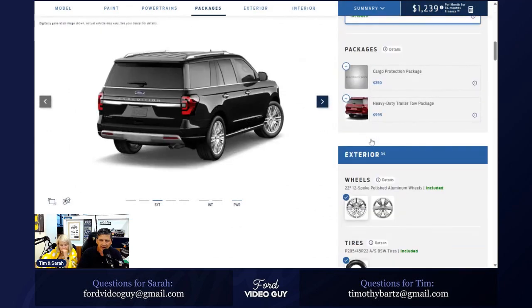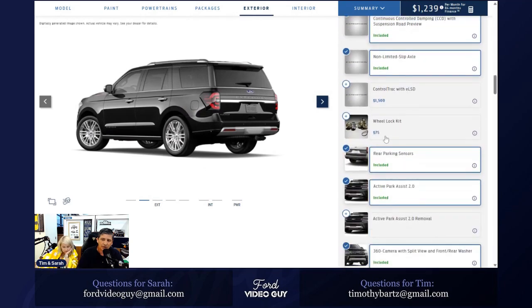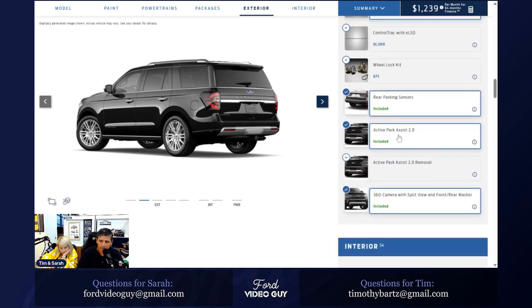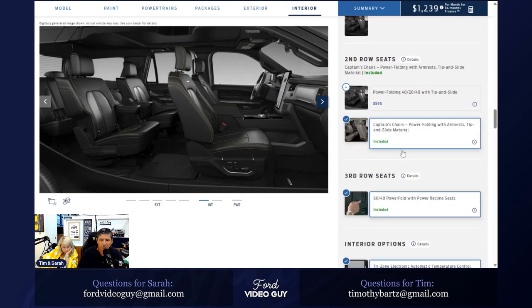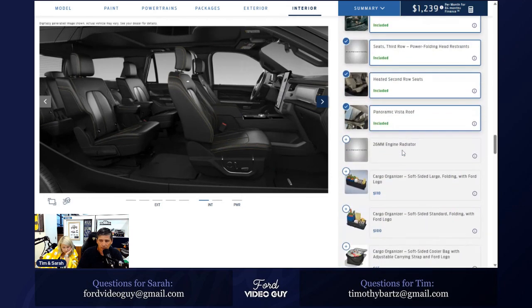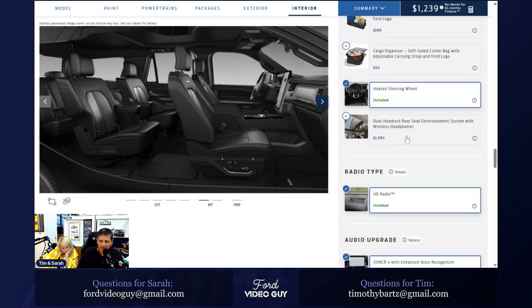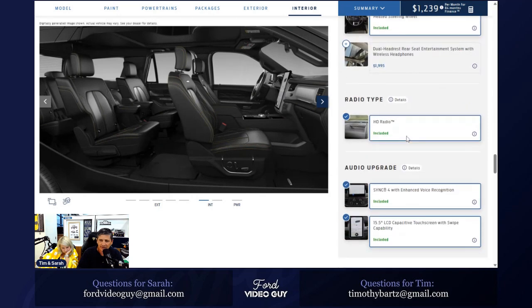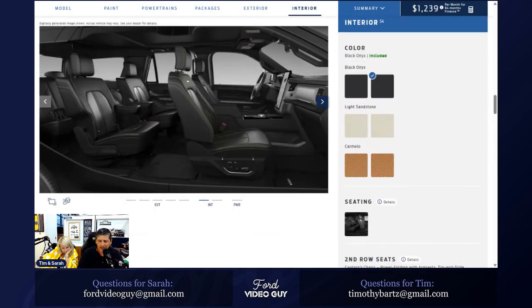The option to add the three-year prepaid Blue Cruise subscription for $2,100 is not showing on Build and Price anywhere. It's also not on the price list in the Expedition forums. I built out a Platinum today to find the option code and confirmed it is $2,100. So if you want to prepay, it's $2,100 — just like the Mach-E. If you pay annually, it works out to less than $800 per year, or about $700 per year if paid ahead.